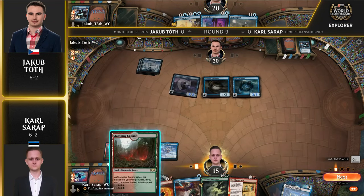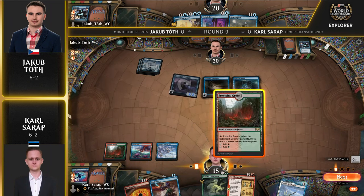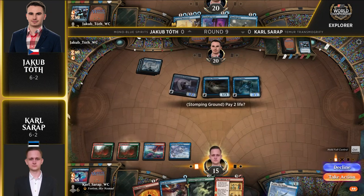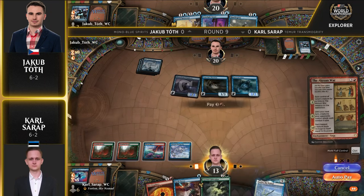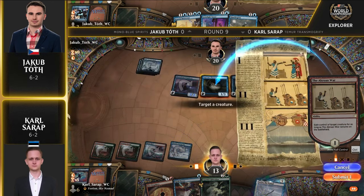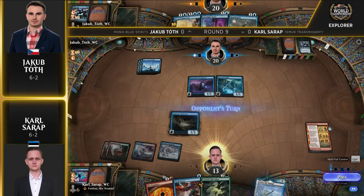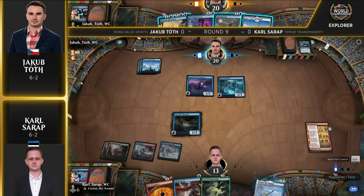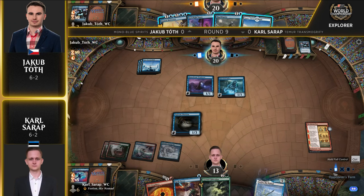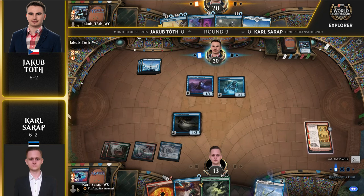Jakob flashes in the spectral sailor, and the mausoleum wanderer gets to a powerful four power. Carl's hand doesn't look great here. The one thing Carl's team had going for them — they aren't playing fires, which was good in the last matchup against Rakdos decks — is really bad against these mono blue decks. Carl is going to have to really find a transmogrify or a Luka pretty soon, and use this supreme phantom that was just stolen by the Uro and War. Chapter 3 of the Uro and War does do some damage to spirit decks.